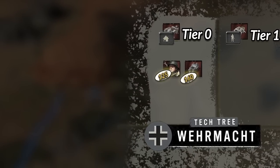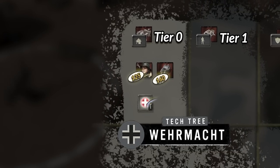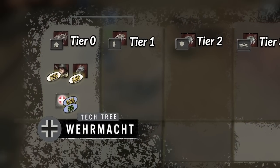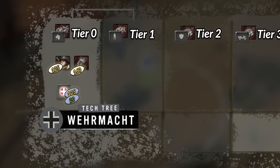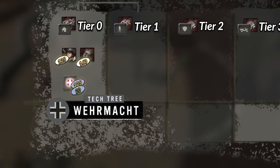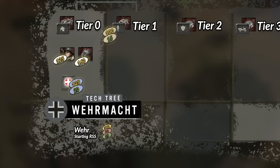Apart from that, there are also the Medics in tier 0, but you're always forced to take tier 1 as Wehrmacht since all other tech structures require tier 1. This is usually something you do at the start of the game, as Wehrmacht can afford tier 1 with its starting resources.